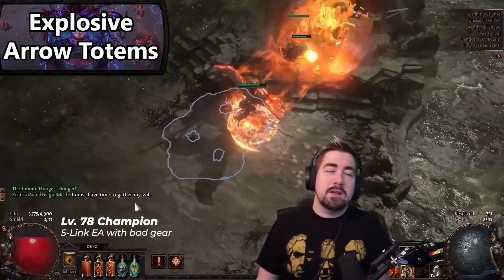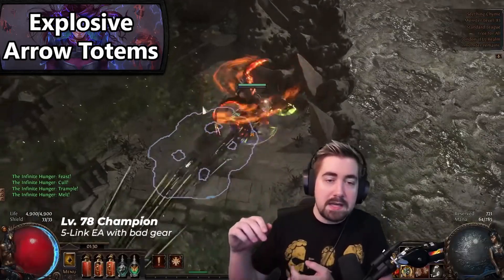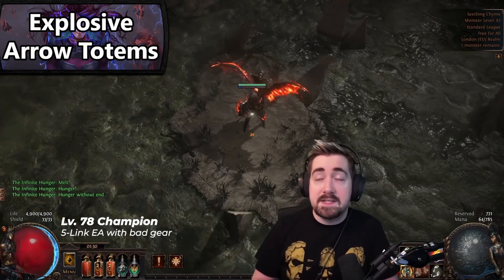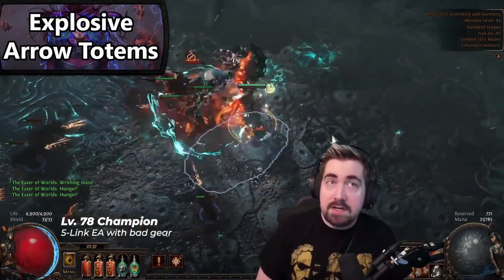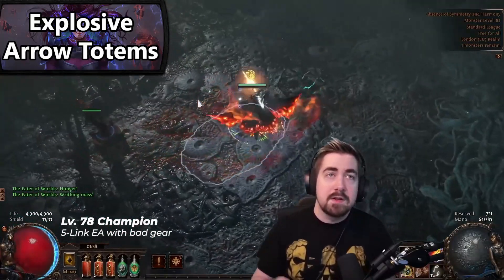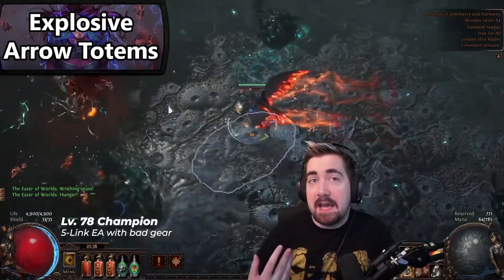Explosive Arrow Ballista is probably still a top-three build this league for pushing bosses early — it's been top three for the past three leagues. It's very meta and very easy to play for bosses because you place all your totems and then walk around and avoid mechanics. If you're not very comfortable with boss mechanics, totems are a great playstyle because you don't get punished as hard for not attacking every second. Overall, this build is very strong and I highly recommend it.